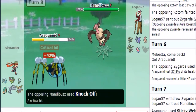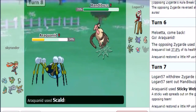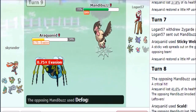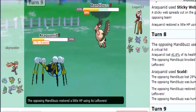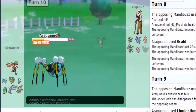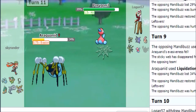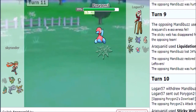We're gonna go for Skull Bash/Knock Out — that's kind of up there. We get the burn, so all of a sudden Manibus becomes kind of irrelevant. Liquidation should do a fair chunk of damage here. He could try to Roost that off but I think he'd be better off going for Brave Bird trying to knock me out — he decided not to do that. So we can do the same thing here — Sticky Web right here, I like that.